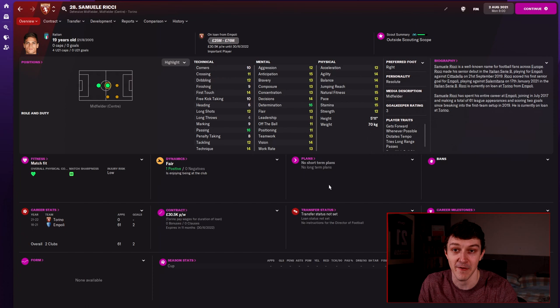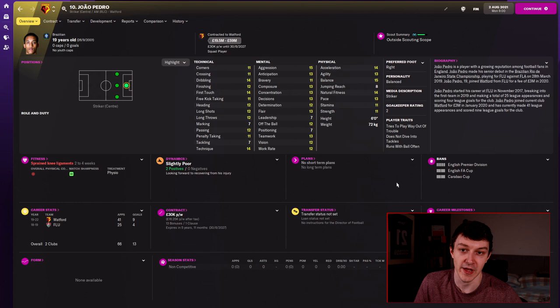Another player with minus 9 potential ability is Joao Pedro at Watford. He can also be available pretty cheaply given that Watford's starting position in the game is not that strong. So if you've got a bit of money to spend, Joao Pedro is a very good player to pick up with that minus 9 potential ability.